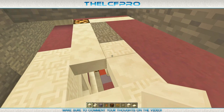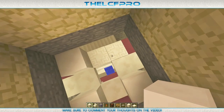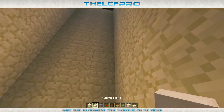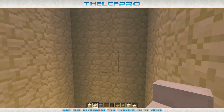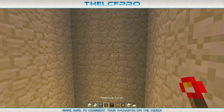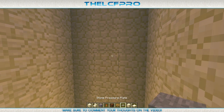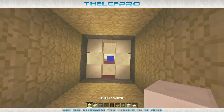The first thing we're going to make is place some quartz blocks in each corner. By the way, the blocks we are going to need are: block of quartz, quartz stairs, light blue stained clay, redstone torch, redstone lamp, sign, stone pressure plate, pillar quartz block, and quartz slabs. Those are the blocks we need first.